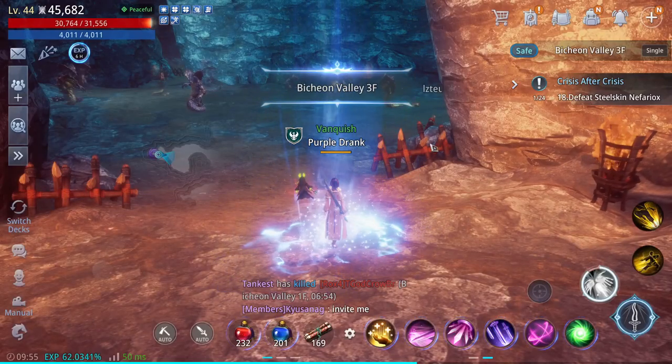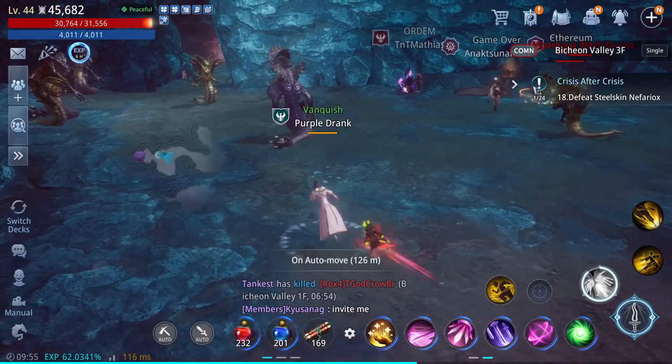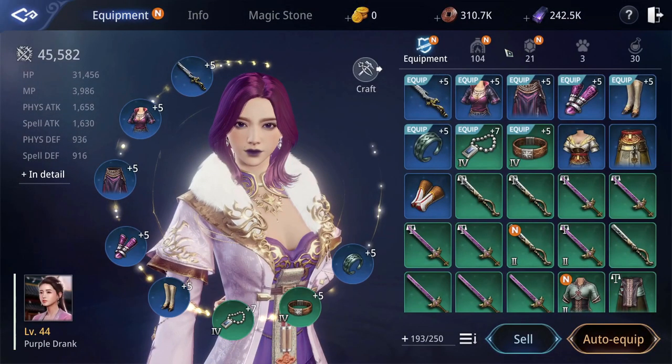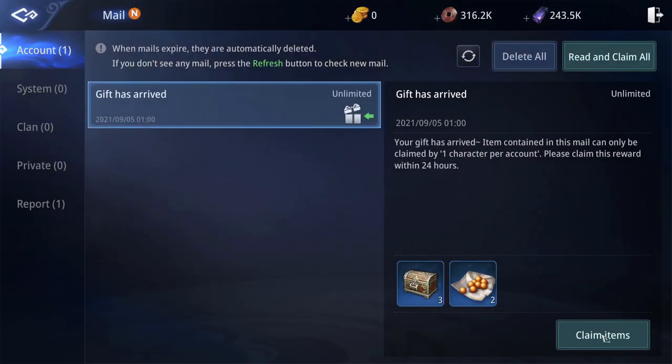Number 10. Before crafting rare gear, check what gear drops from raids and boss raids for the first clear. This way you can craft gear for a different slot, or use it to upgrade that gear to the next tier. If you accidentally craft the alternate version by mistake, it will set you back a ton of time, dark steel, and resources.